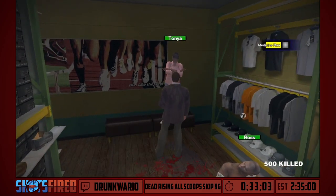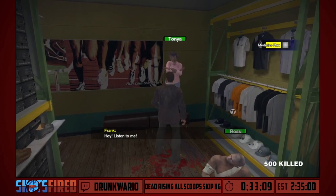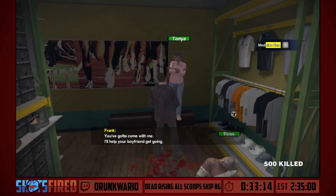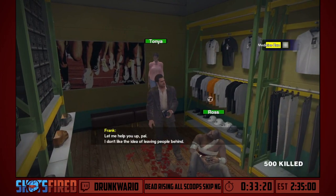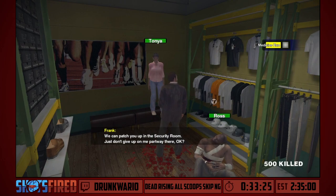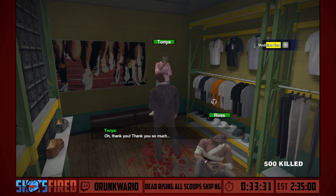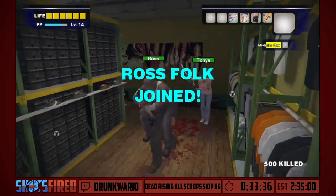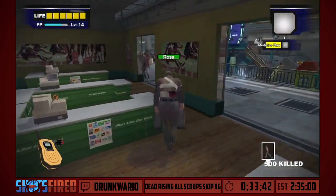By the way, Ross is asking for a gun right now. There are two survivors in this game that ask for a gun — one of them is Ross, who is on the floor handicapped and clearly still alive. The other is Simone Ravendark, who is known to be infected and will become a zombie soon. One of these people — if you give them a gun — shoots themselves in the head and dies. Who are you supposed to give the gun to?